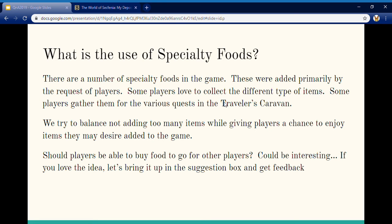Another question: what is the use of specialty foods? There are a number of different specialty foods in the game — things like shepherd's pie, strawberry shortcake, etc. They are added primarily by the request of players, either to get a combination of additional stats or sometimes just because it's something players would like to see. Some players love to collect them, some gather them for various quests in the traveler's caravan, and some prefer to eat one type of food over another. We try to balance not adding too many items while also giving players a chance to enjoy items they want added to the game.